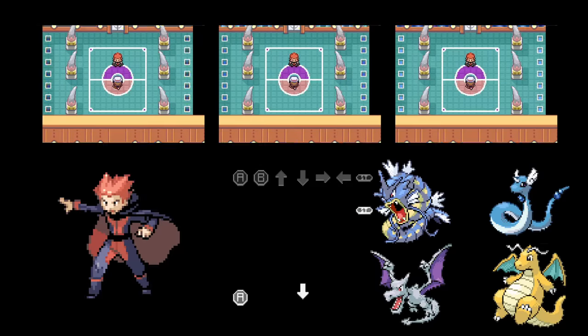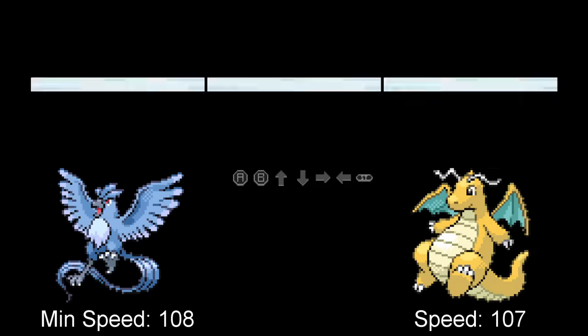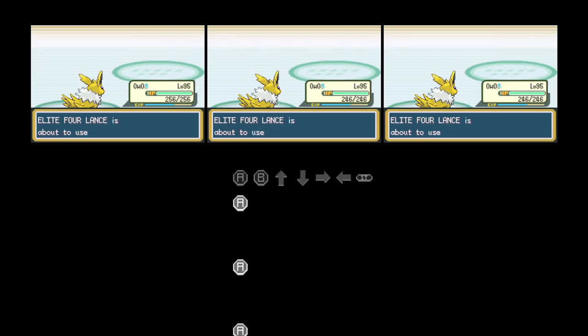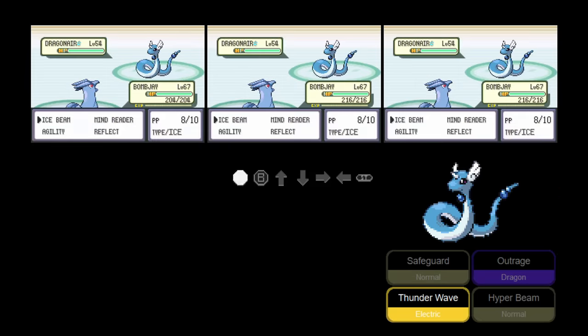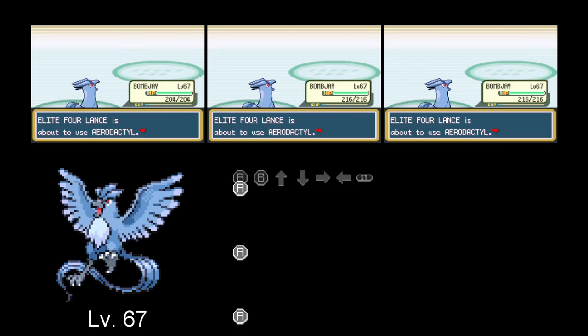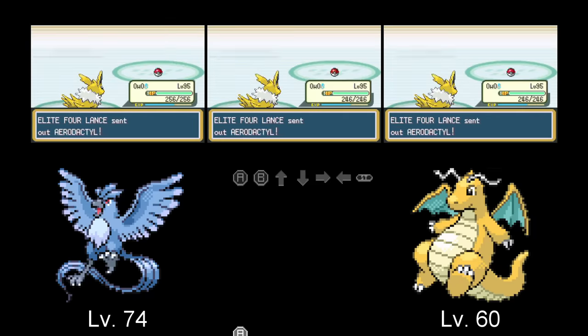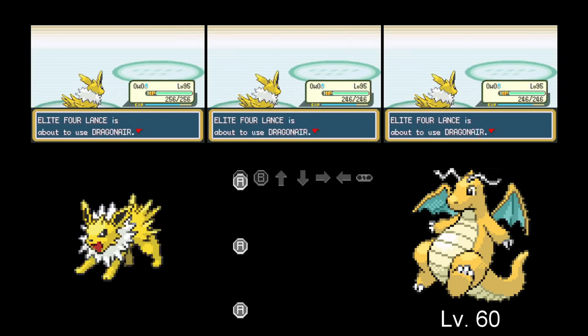Before facing Lance, I give Articuno my last rare candy to ensure we're faster than his Dragonite. All of Lance's Pokémon go down in one hit. It might not seem necessary since Lance's Pokémon don't know many status moves unlike Agatha's Hypnosis and Confuse Rays, but by the time Articuno can survive a Hyper Beam crit, it's already at a level that it can one-hit Dragonite and Dragonair anyway. Notably, Jolteon would go down to a Dragonite Hyper Beam crit even at level 100.